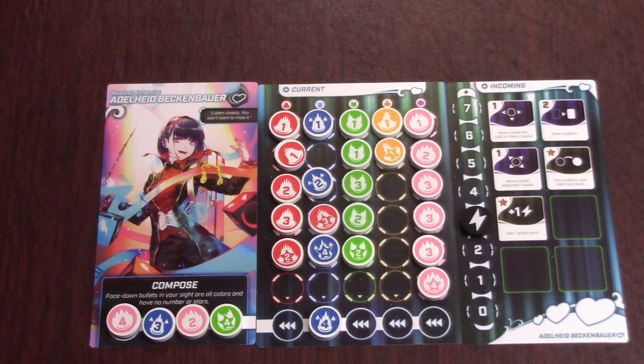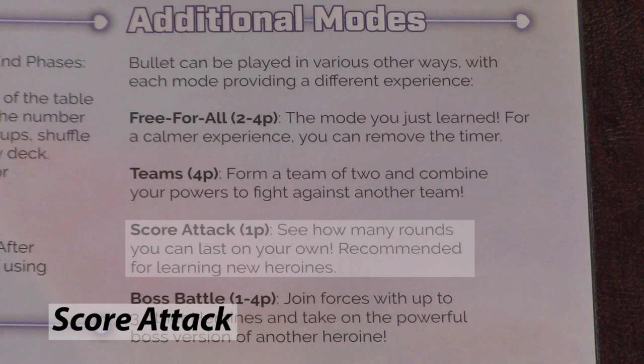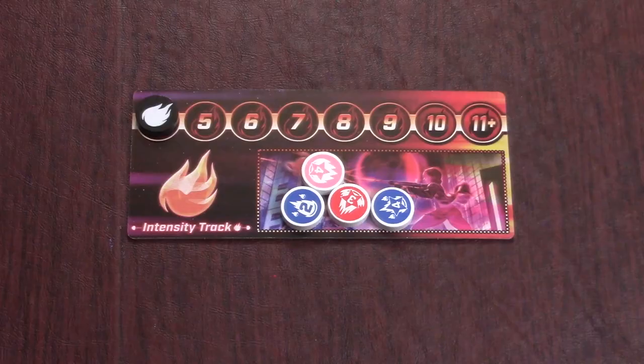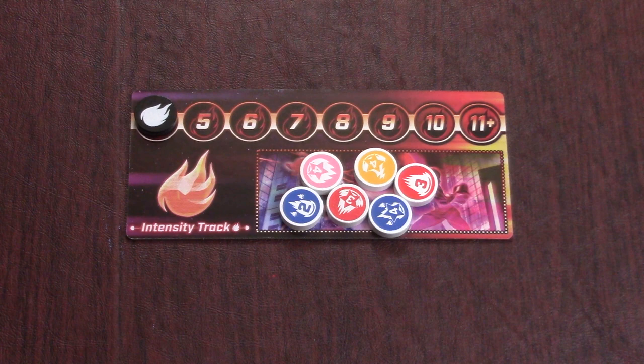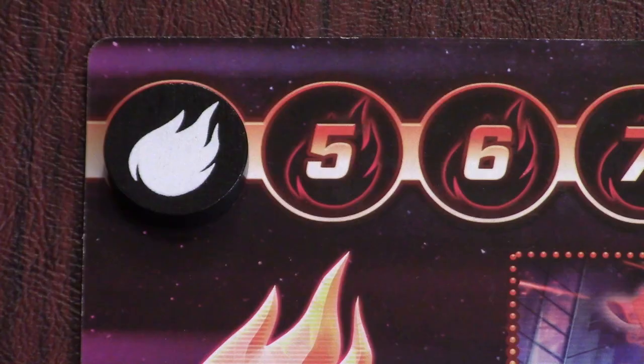So that's all the rules for the competitive free-for-all mode, but there are a couple other ways to play, including score attack and boss battle mode. Score attack is a solo-only mode where you try to last as many rounds as possible. Set up the game as normal but you won't need a timer or any of the power-ups. Start with 10 bullets in your bag, and when you clear bullets, place them on the intensity track. At the end of the round, draw bullets from the center equal to the intensity plus the number of bullets you cleared. Then increase the intensity tracker by 1 and put all your cleared bullets back into the center. When you lose, your score is equal to the number of rounds you survived.